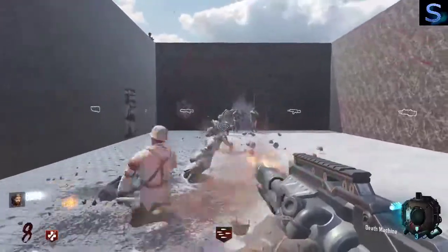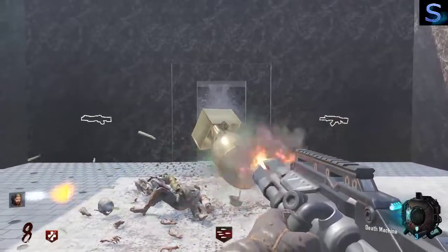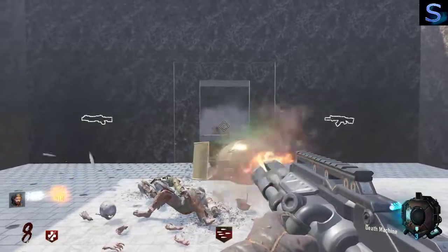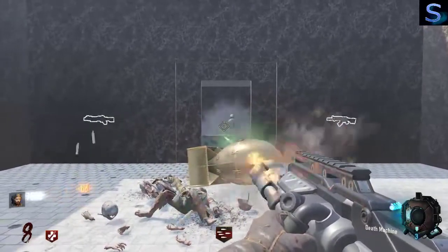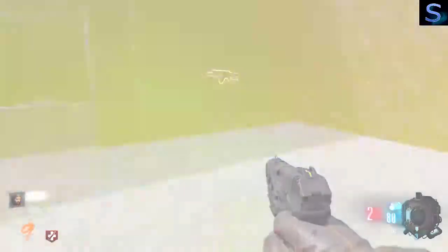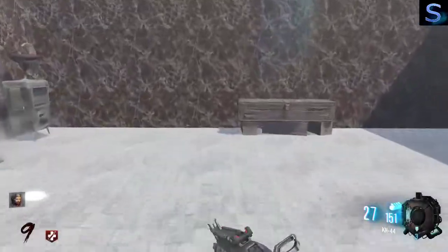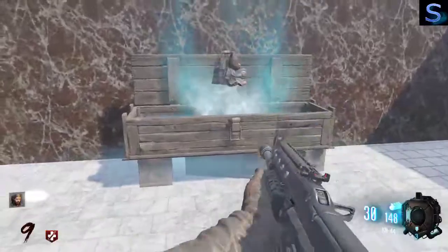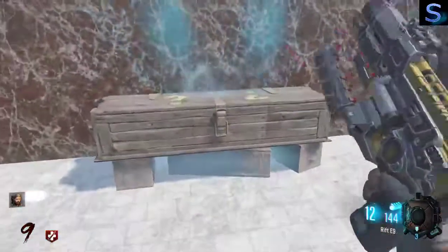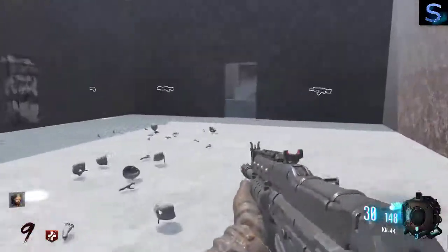When you get the minigun this is too easy — it feels like easy mode all over again, if this map wasn't already too easy to begin with. I'm trying to get a thunder gun; I just want to have one in case it gets dicey.